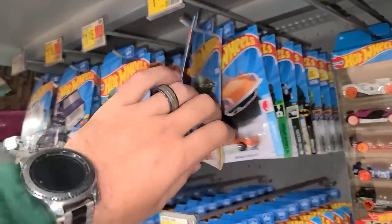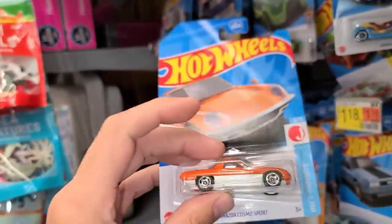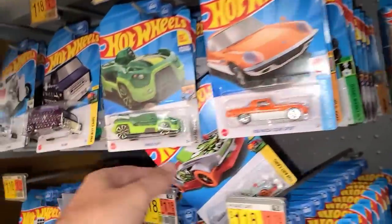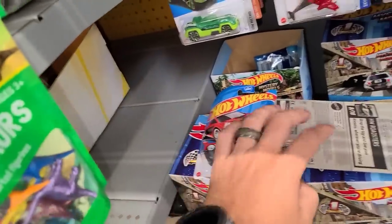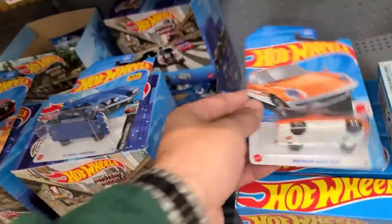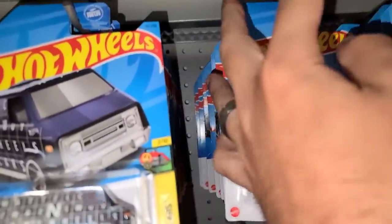Let's take a look up here at some of these. This is F case — so the Cosmo, the Mazda Cosmo Sport. Let me keep on going. Somebody's obviously been here because here's the Renault. Oh, there's the blue Corvette, some Drone Duty. There's another Cosmo.